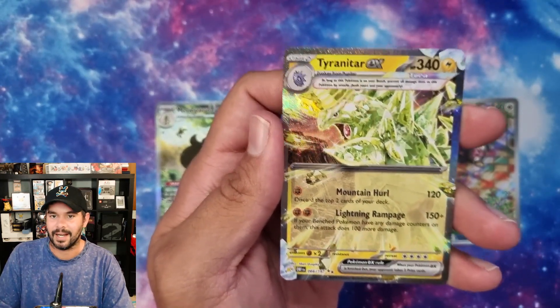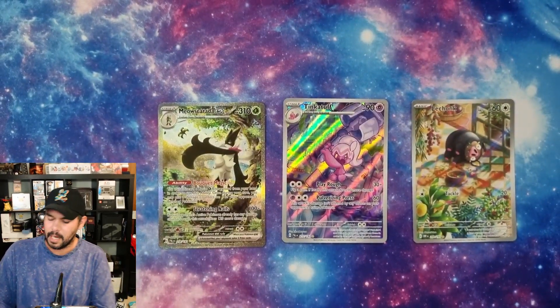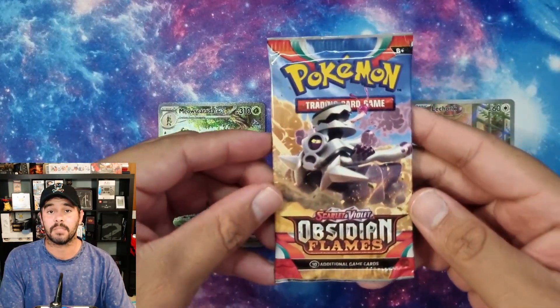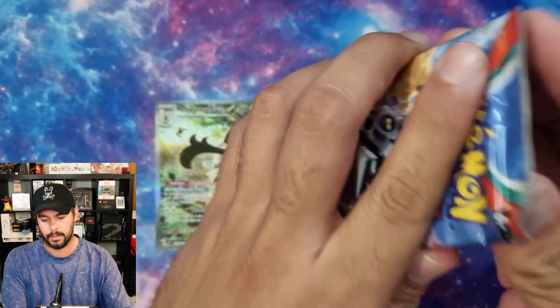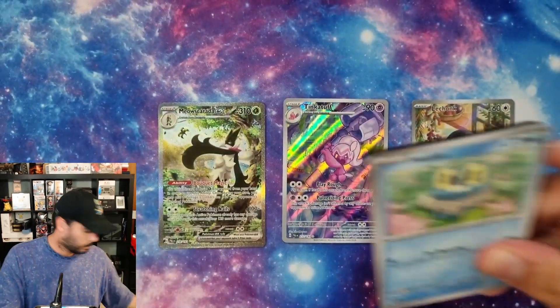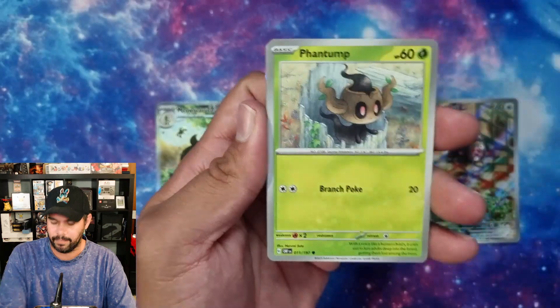Tyranitar EX! There we go - I don't have this one. I think it's all glassy. I think that's the Terastallized Tyranitar. Can we get some last pack magic? Leave a like and comment - what's been your favorite of the Scarlet and Violet era? What's your favorite pull, what's your favorite card? I think for me, I can't go past the Ninetales from Obsidian Flames. It's such a pretty card.